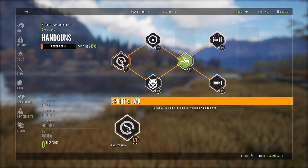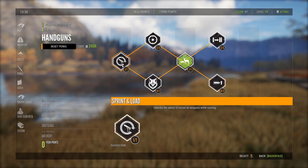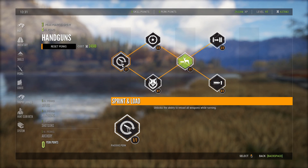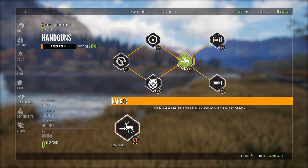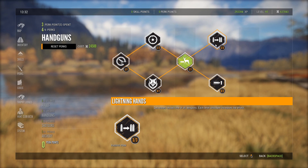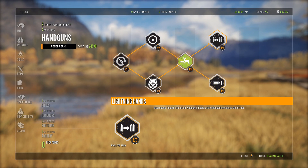For the handgun slot I run Sprint and Load — this one is very important and goes for all weapons. I recommend you get this above anything else. It unlocks the ability to reload while running, which is so useful. Like if a buffalo is charging at you and you have the seven mil, you can shoot it and keep running while reloading, then turn around and pop it again. I also have both levels of Quick Feet. And Ranger — the ability to gauge approximate distance to a target while aiming with any weapon — is pretty nice too.